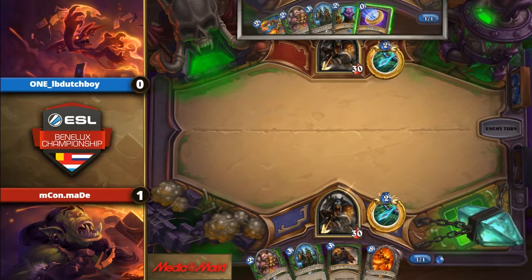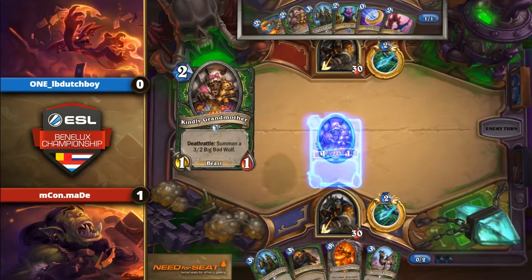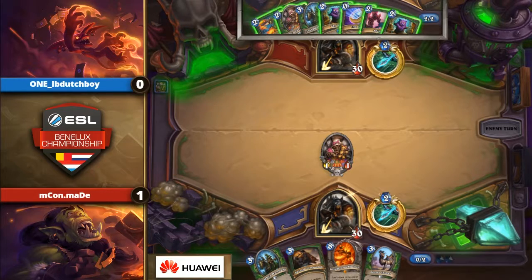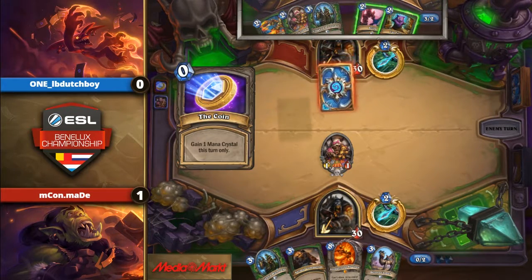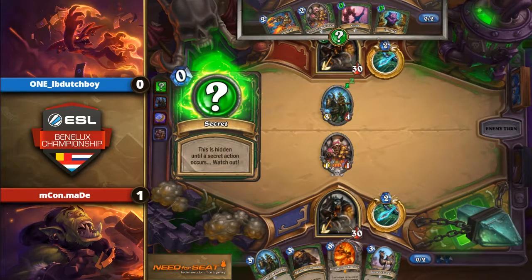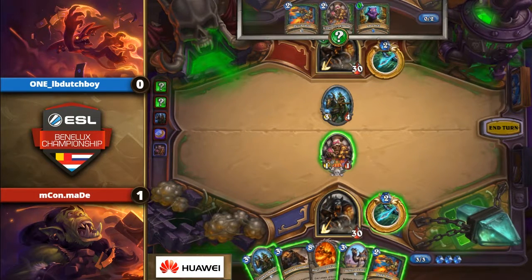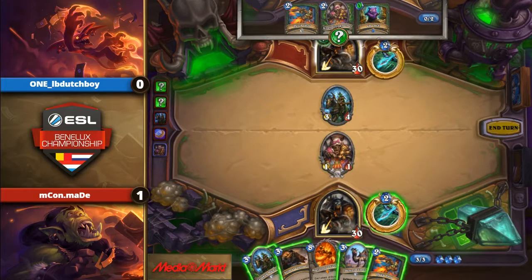Both players have a really good opening hand. Especially LB Dutch with coin into Cloaked Huntress, Snipe, and Ketchik — Ketchik is insane, especially with that Animal Companion in Maid's hand, so that Ketchik will probably instantly pop. Desert Camel is so bad since you'll give your opponent a Secret Keeper. He can just trade the Secret Keeper away with Ketchik, but he doesn't know what type of traps these are. One of these could be Freezing Traps. If he plays the Cloaked Huntress it gets Sniped, and if he plays Animal Companion it gets Cat-Tricked.